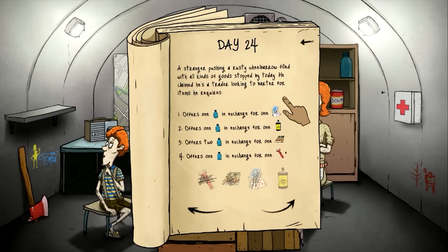A stranger pushing a rusty wheelbarrow full of good stuff came by — he claimed he's a trader looking to barter. His first offer is one water for some cards. Next he offers water for a bug spray, which I'm not giving up. Then he offers two waters for the Boy Scout book, which we don't have. Then one water for a flashlight — what a rip-off. We've got plenty of water, so send him on his way. No deal, man.